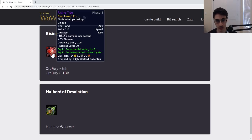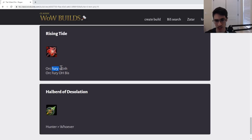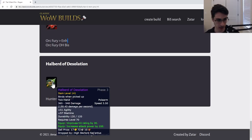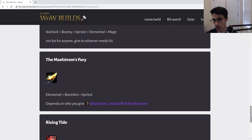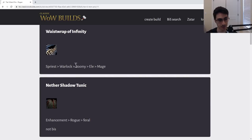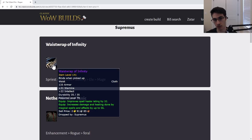Next, Rising Tide — give this to an Orc Fury Warrior. It's best in slot for an Orc Fury Warrior as their best off-hand option because of the expertise racial. Otherwise an okay item for Fury, and some Enhancement setups can use it especially if your Enhance is still using 2.6 speed weapons. Give Orc Fury first, then potentially Enhance or a non-Orc Fury. The halberd is pretty bad — it's a Hunter item, but too much hit, so not a great item unless your Hunter is missing weapons from the previous phase.